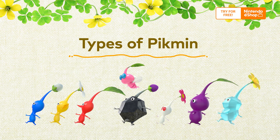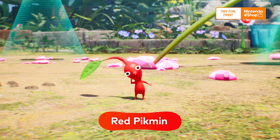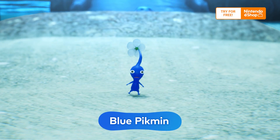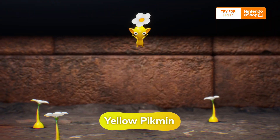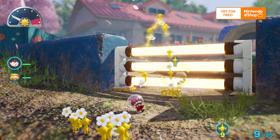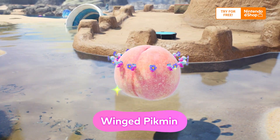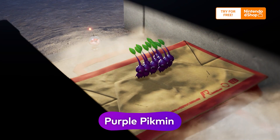Pikmin come in several different types. Red Pikmin are resistant to fire. Blue Pikmin love water. And yellow Pikmin aren't shocked by electricity. Other types of Pikmin also reside on this planet. Use their strengths to help you on your expedition.